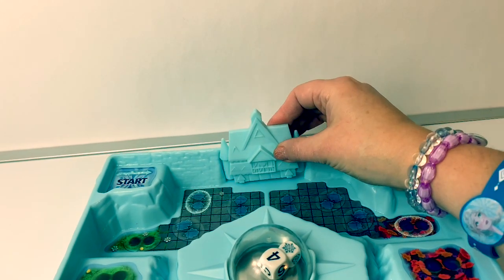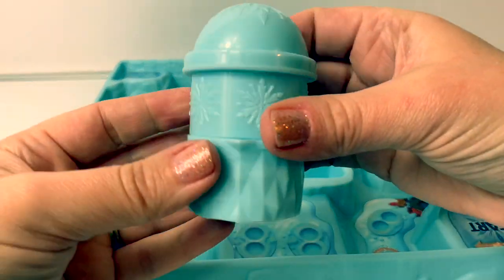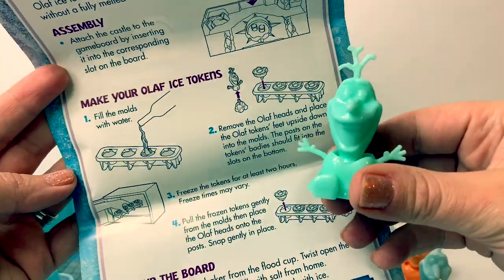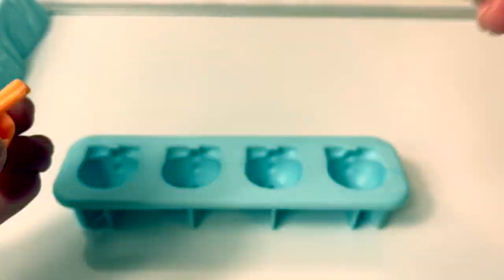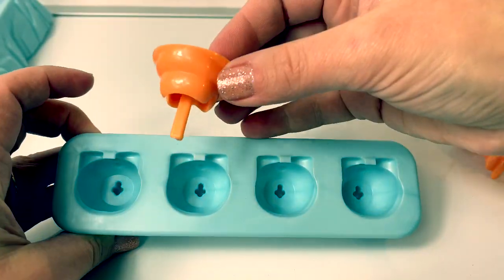We need to put the Arendelle castle here. This is a salt shaker and this is a flood cup. First, we need to make our Olaf ice tokens. To make the Olaf tokens, we have to remove Olaf's head and put the feet upside down in water.